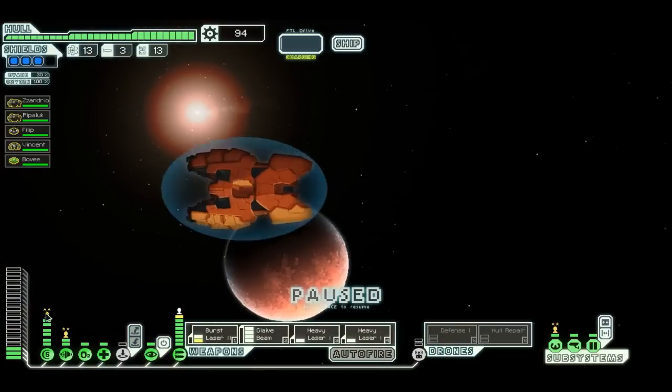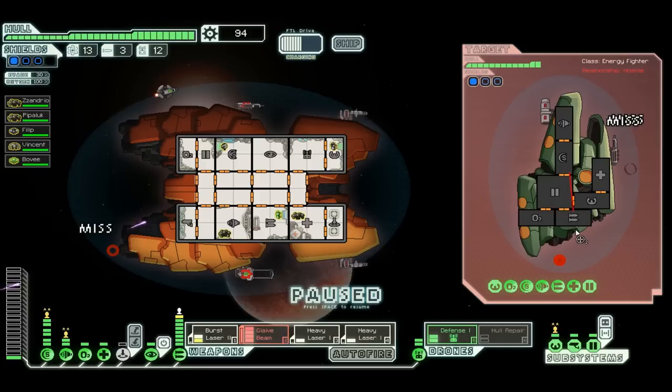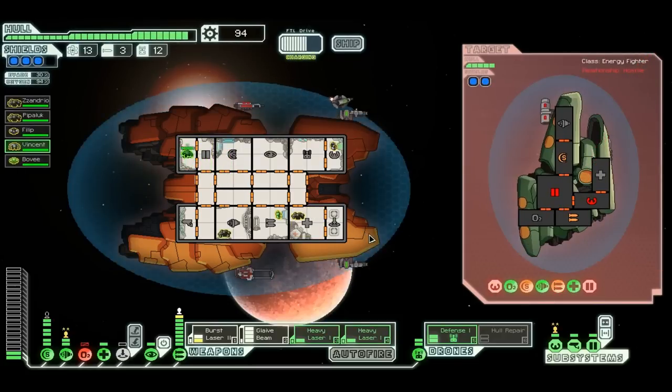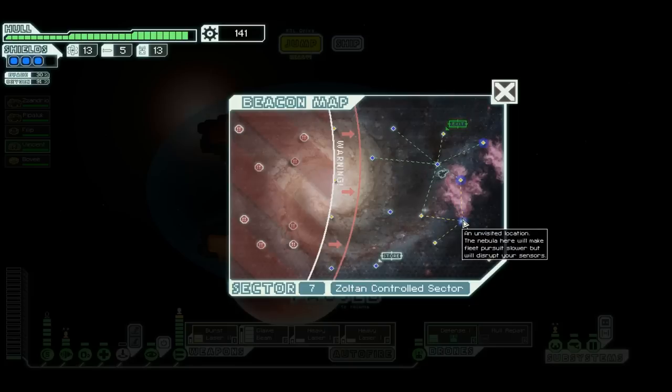Free scrap. I've got to get a lot of scrap and get my level four shields. Another one of these guys — he's got a missile launcher, let's get a defense drone out. His Zoltan shields aren't quite down — we'll see if we can get him down. That's good enough. This is a very powerful weapon combo — I am liking it. We're just gonna rape that last boss.